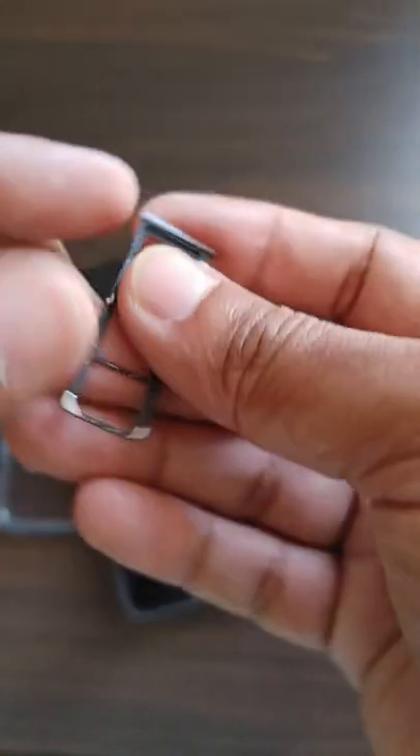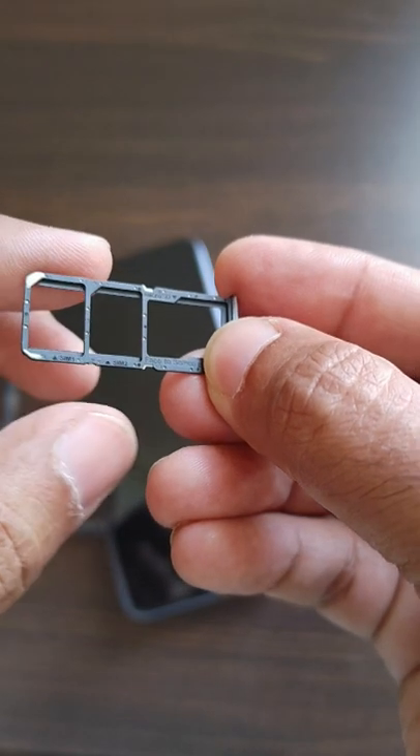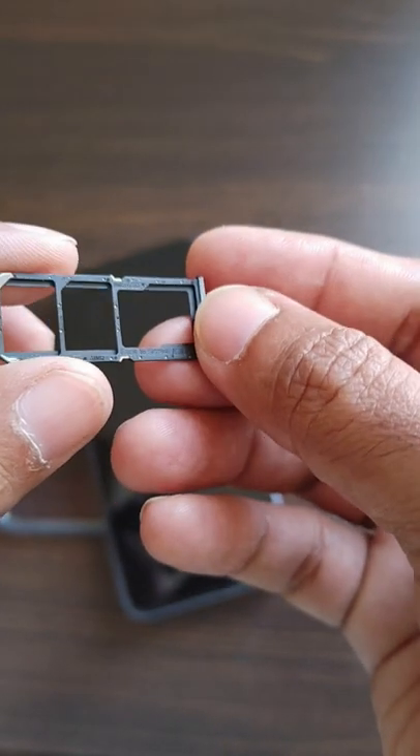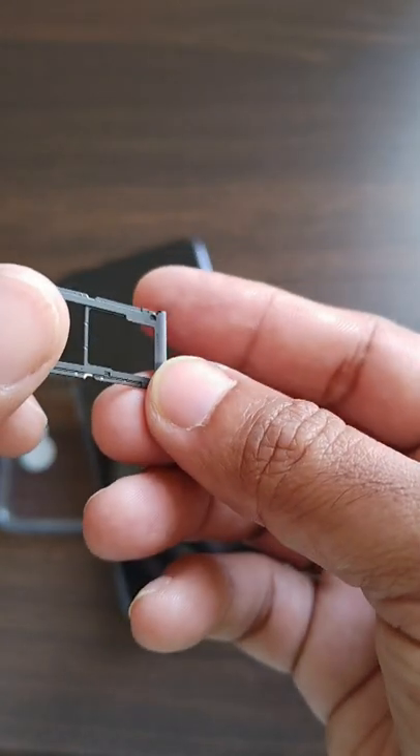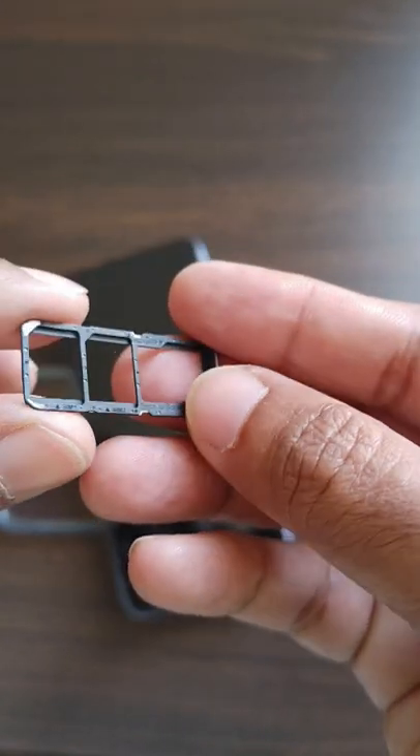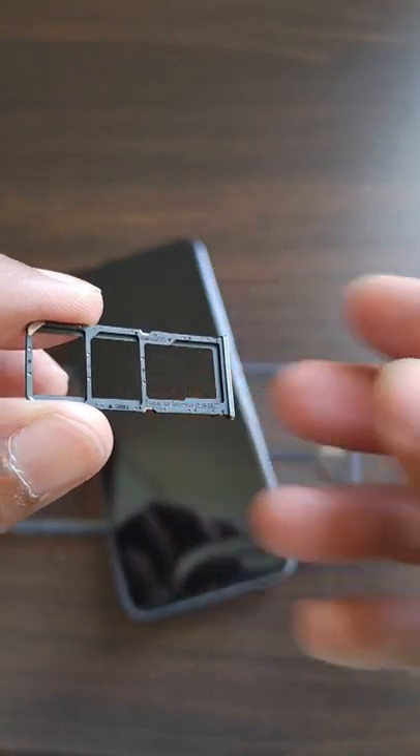It supports two SIMs and a micro SD card, so you can use two SIMs at a time along with a micro SD card. The maximum memory supported with the micro SD is 1 TB. This is how the tray looks in the Realme 9 SE 5G Mobile.